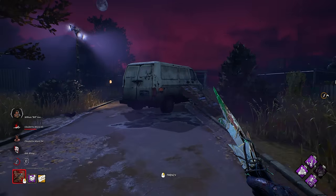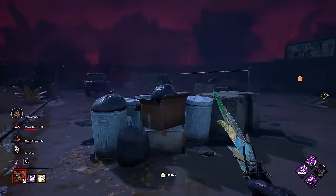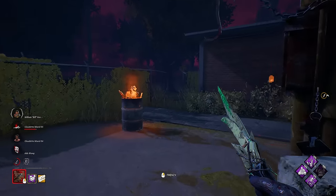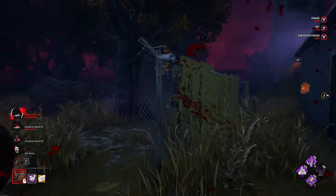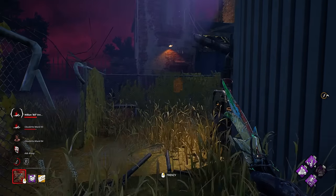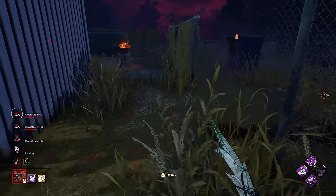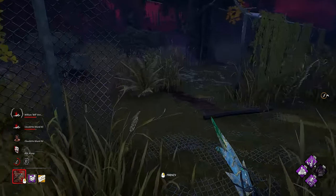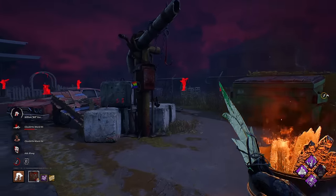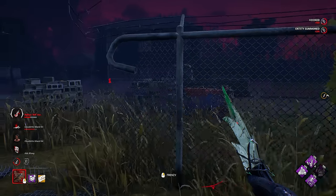Alright, we're going to go straight to that door because that's the one Bill knows about. We'll actually detour to check on the NOED totem, which they're not on. Speed, speed, speed. Not on that door. Oh my god, Bill's right here! Holy shit, Bill. That's our fourth Remember Me stack. Whoever's doing the doors is struggling. We can hook him — he's second stage. And we still have basically two Play With Your Food stacks. Bro, he's crawling — holy shit, you're fast! So we basically still have two Play With Your Food stacks, and wait — 4% from NOED as well, which is basically like two and a half Play With Your Food stacks.